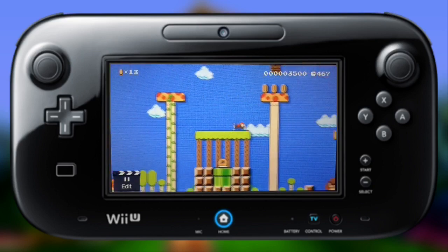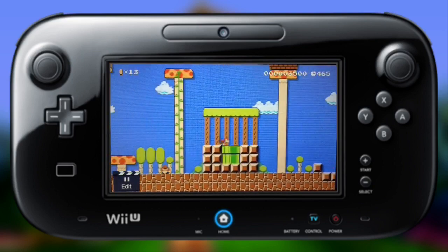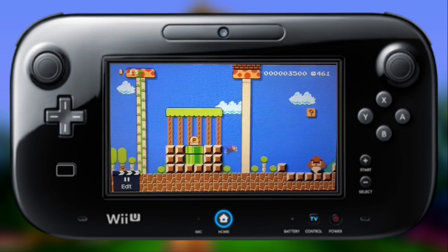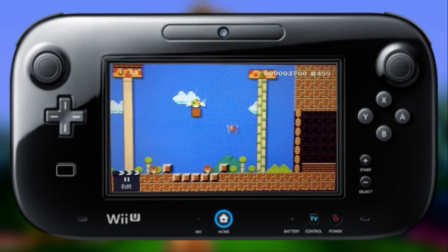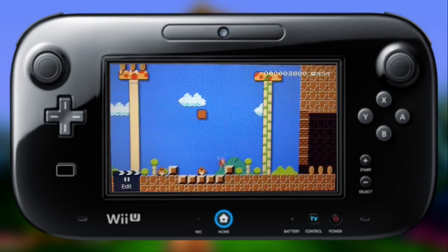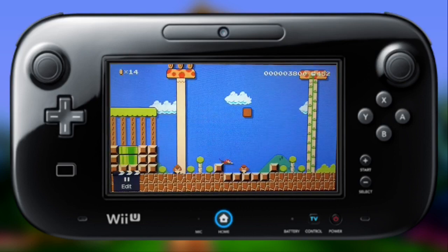Right over here, we have the well that Chunky could go into, where he would be taken to the mine cart area. And right next to the well, we have the giant tomato that Chunky helped in Donkey Kong 64. In this level, I hit 10 one-up mushrooms, which are supposed to be golden bananas. Can you find them all?